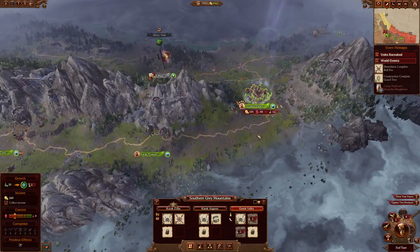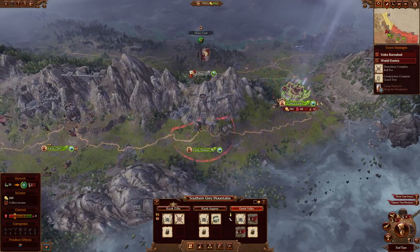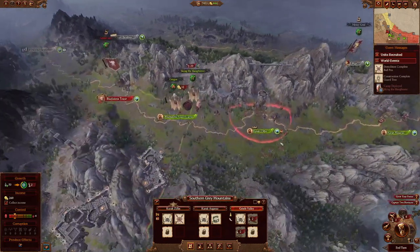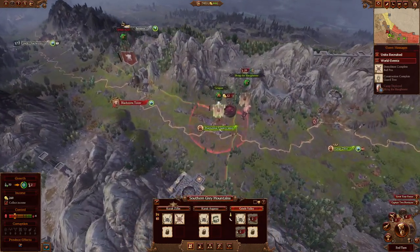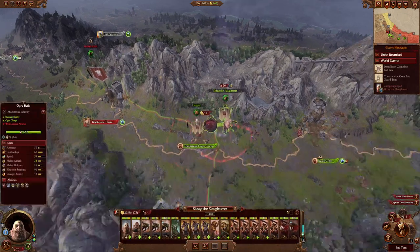I fought the first dwarf army here, killed them, got my hero, embedded my hero, fought this city, killed them, I sieged this city for two turns, killed them. I went over here and plopped down my camp right here.